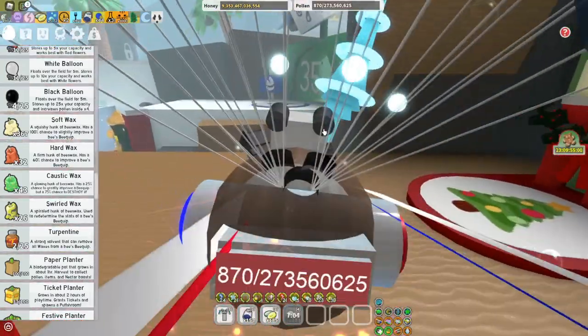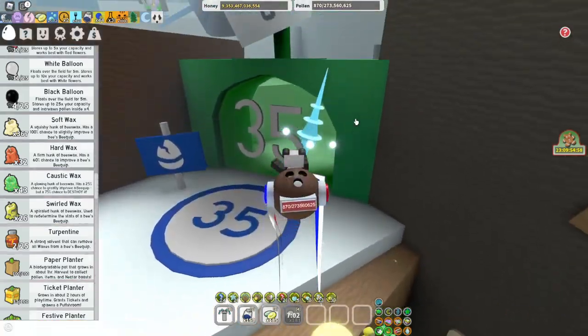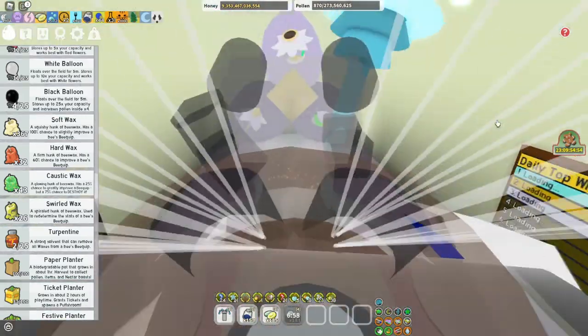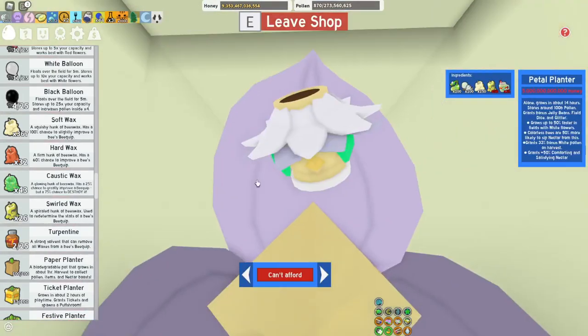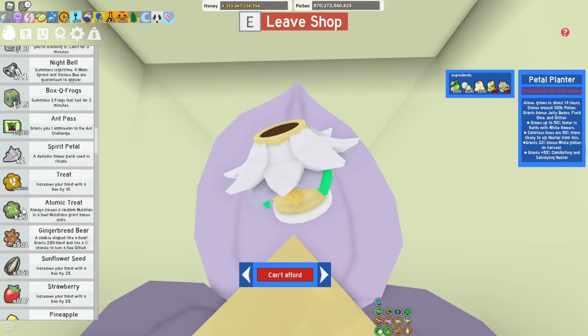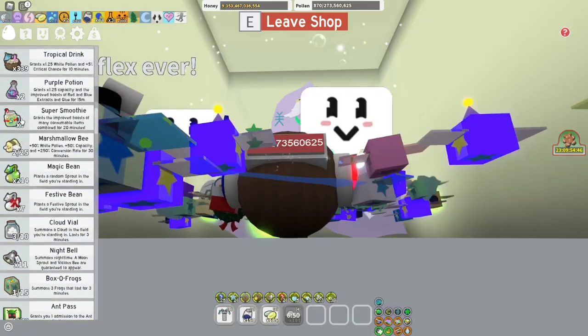I'm also trying to get the Petal Planter — that's mostly what I want first, because the Petal Planter is actually really good and it can drop a lot of good resources. So yeah, those Super Smoothies are definitely going to help me since I only have like 7 right now.